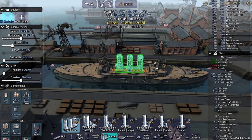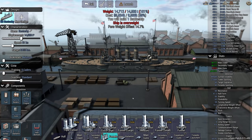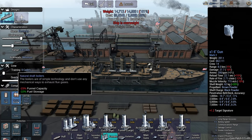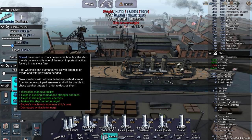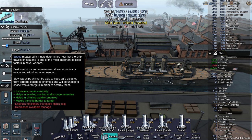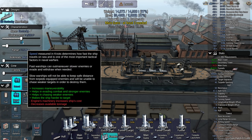Let's use the triple funnel. We can get four in - the ship is overweight but we'll deal with that in a moment because we are not going to be going up to 21 knots. Let's go for 17.9 or 18 knots.